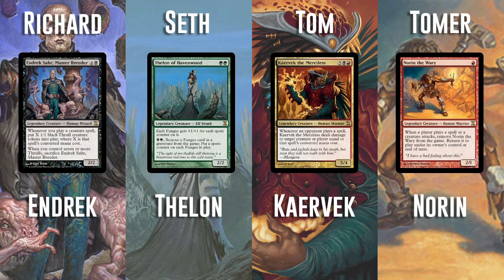Hello and welcome to Commander Clash. This week we've all chosen Commanders from the Time Spiral block to build around. Let's start off with Richard - what are you running? I'm running Endrix Saar, Master Breeder. He costs 5 to cast, is a 2/2, and when you cast a creature spell, you put X 1/1 Black Thrull creature tokens on the battlefield. I really wanted to make a Fallen Empires Thrull deck.